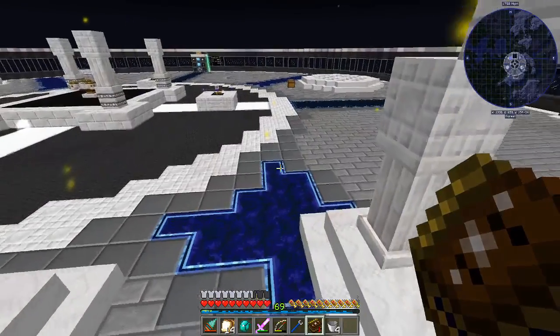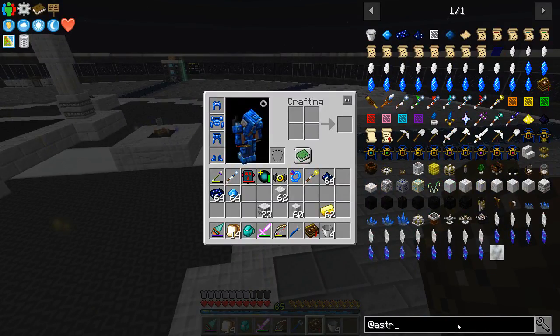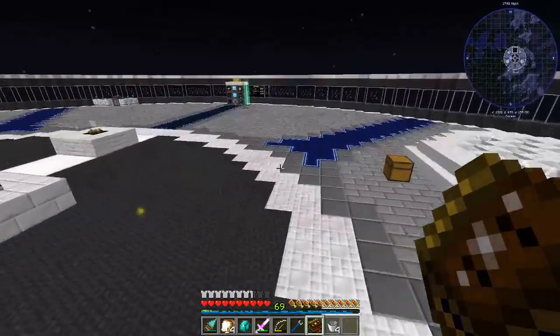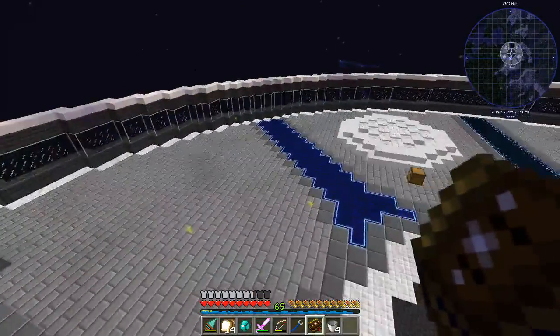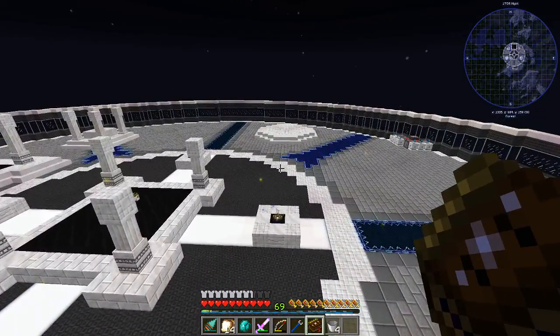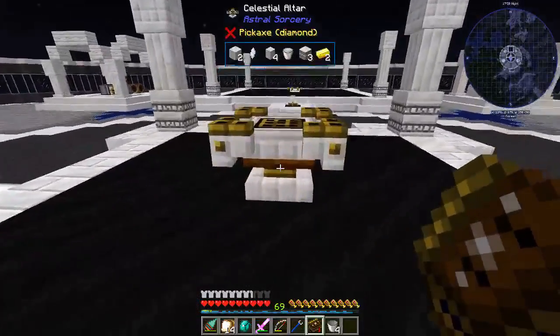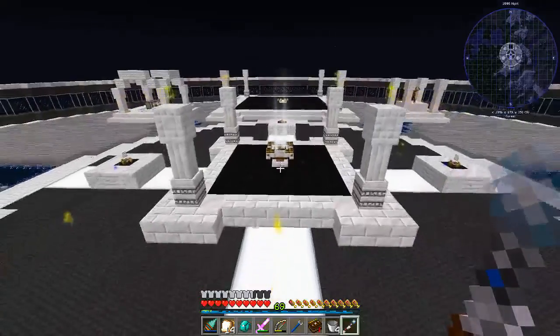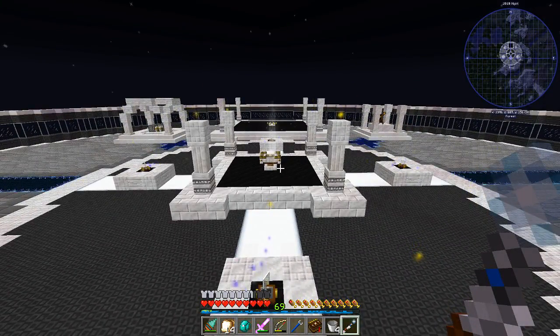The thing I'm missing to completely automate it is a way to get starlight in there. There is a way — I need a block called the containment chalice, which will allow it to pull liquid starlight. I'd like to work towards that. We also need to get the ritual altar up and going and work on some crystals. I think I want to get the ritual altar going first — it should be pretty simple. I've got it laid out already and I'm going to start crafting it. Then we can upgrade the table and hopefully completely automate the starlight infuser.